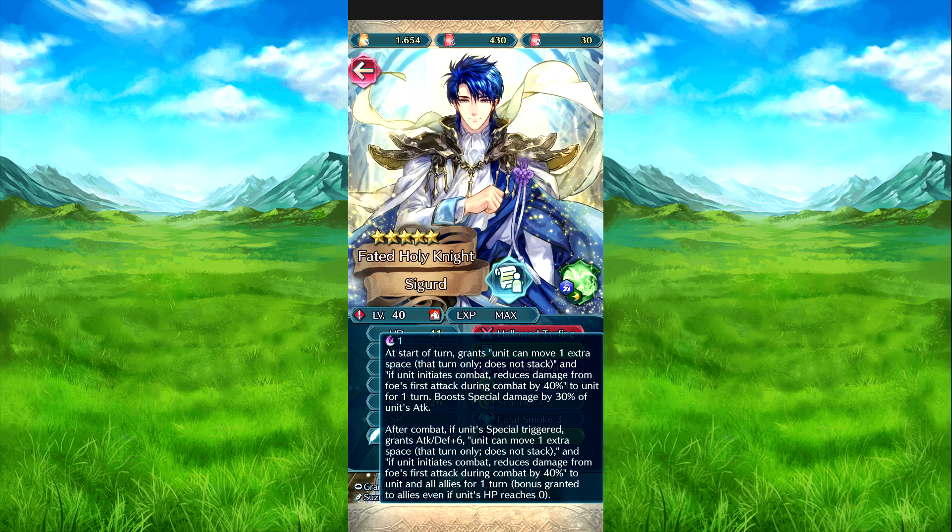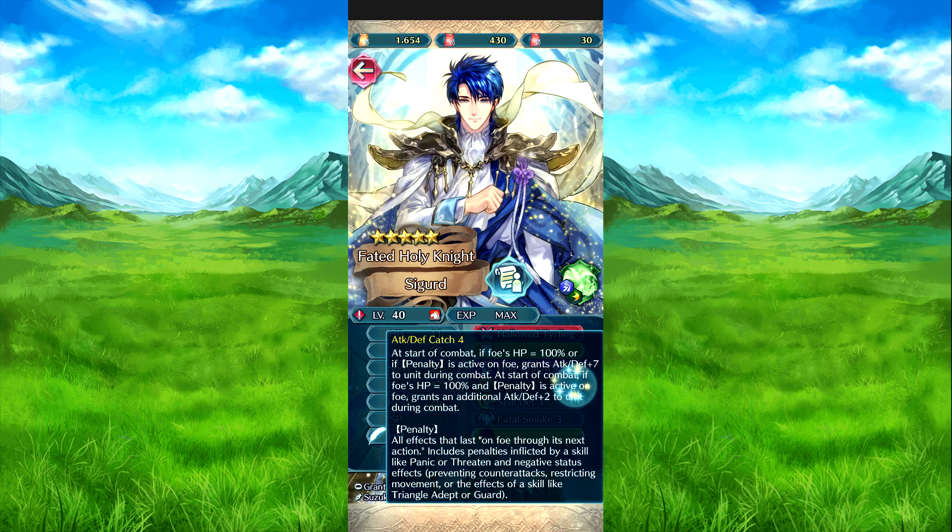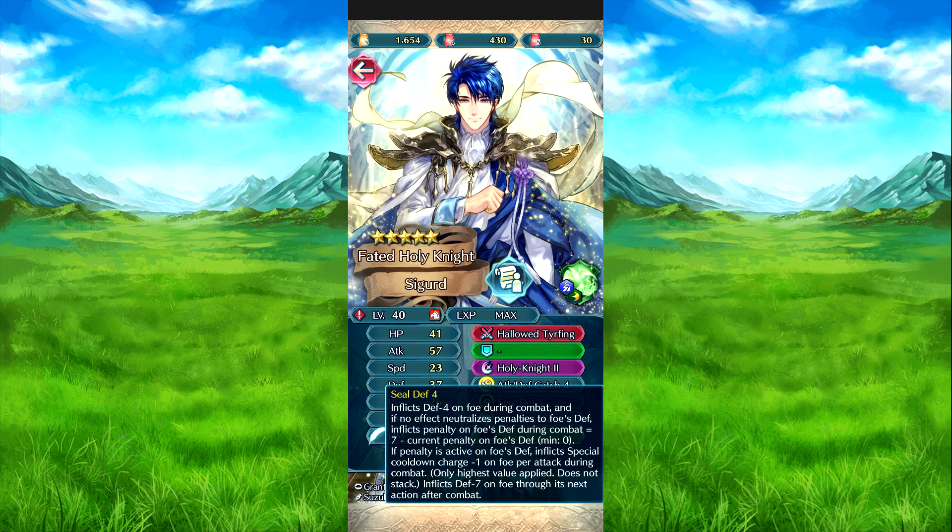So essentially, this effect grants all allies Attack and Defense plus 6. Attack Defense Catch 4: similar to the Ideal skill but based on the foe. If foe's HP is 100% or a penalty is active on the foe, grants Attack and Defense plus 7. If both conditions are met, an additional plus 2 for a net total of 9. Speed Defense 4 is his new skill. It inflicts Defense minus 4 on the foe during combat. And if no effect neutralizes penalties on the foe's defense, inflicts penalties equal to 7 minus the current penalties on foe's defense, minimum 0. If a penalty is active on foe's defense, inflicts special cooldown minus 1 on the foe per attack, only once per stack. Then inflicts Defense minus 7 on the foe for the next action after combat.